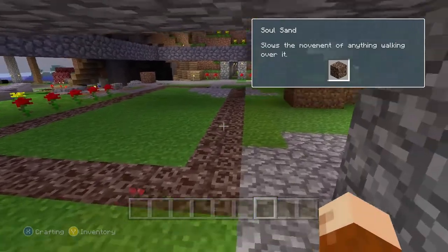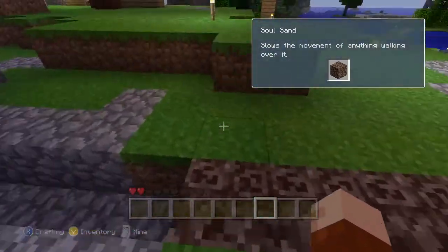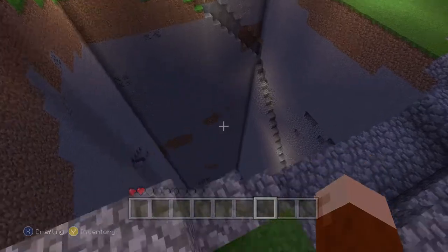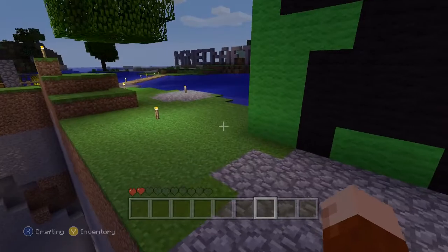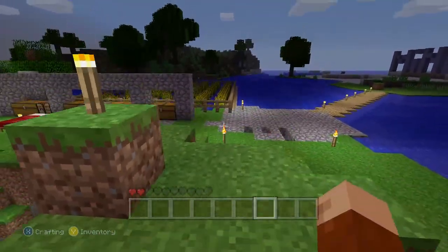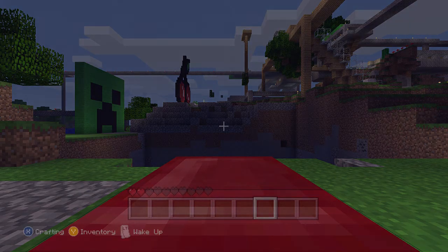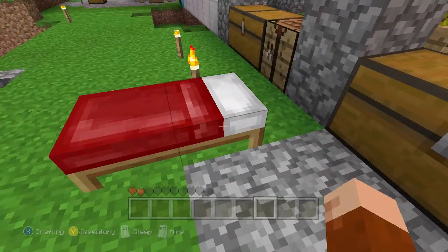My second CD trap — it's one of my CD traps that I use. I'm gonna get my stuff, I don't want to lose it — it was pretty good. And there's a different, less efficient duplication glitch in this version, unlike the blowing up the dispenser — it's the breaking method.